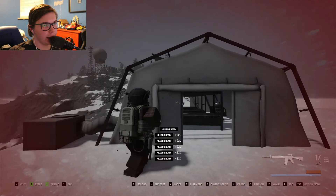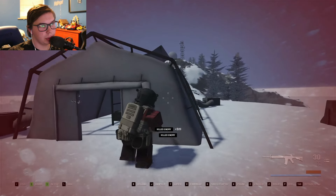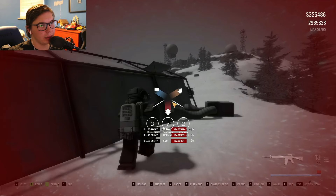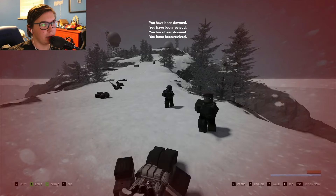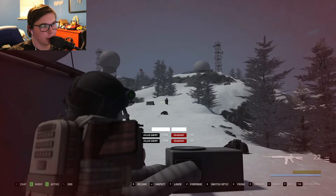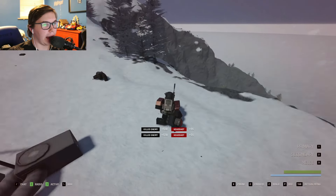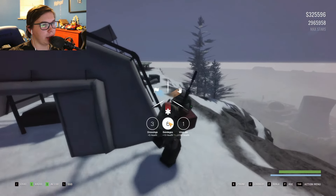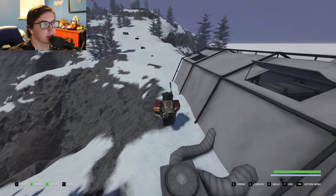If enemies get super close to you and are attacking you very closely, just pop a vitamin — this thing right here — because if you do, you can be downed multiple times but you'll still get back up. You may run very low on your primary weapon on that first wave, so I do suggest grabbing a battle buddy to go with you. Hop in a private server with a friend — just do that.